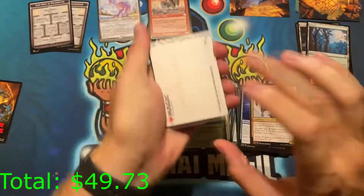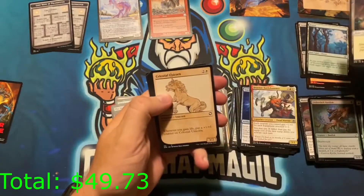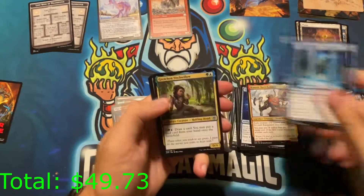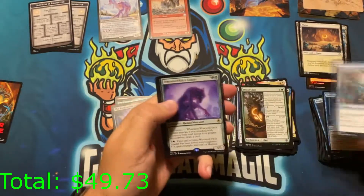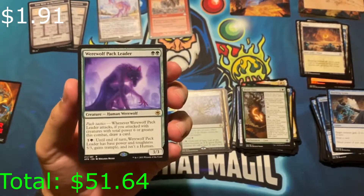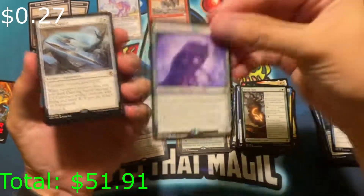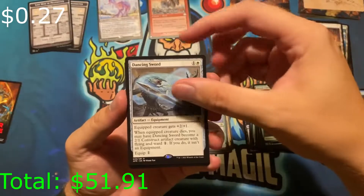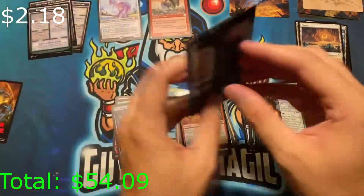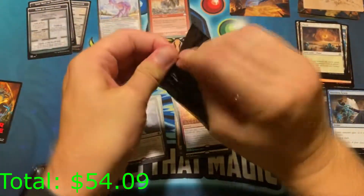This is going to be a Pixie Guide pack. Gretchen again — great card. Werewolf Pack Leader, one of the strongest green cards we've seen in a long time. Two mana, three-three with upside — insane. We got Dancing Sword, a foil Wish, and Tomb of Annihilation as a token. That was a three-rare pack — hard to beat three-rare packs.